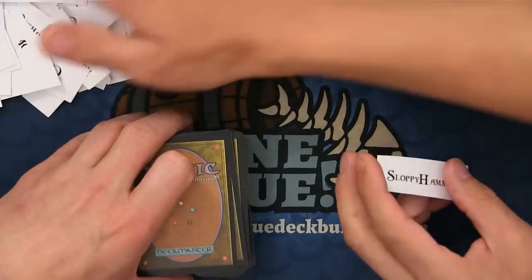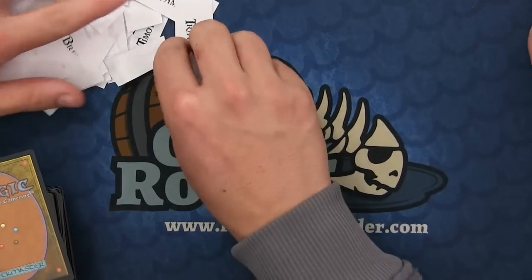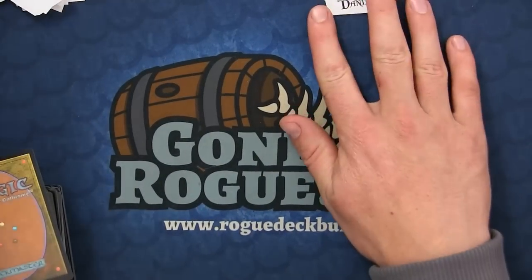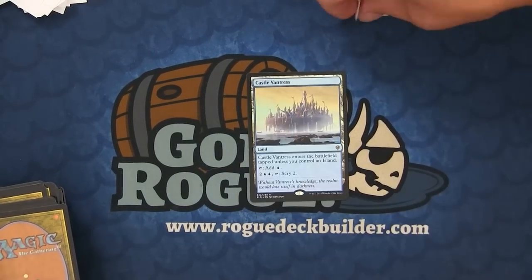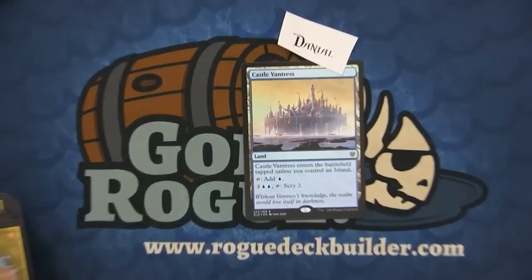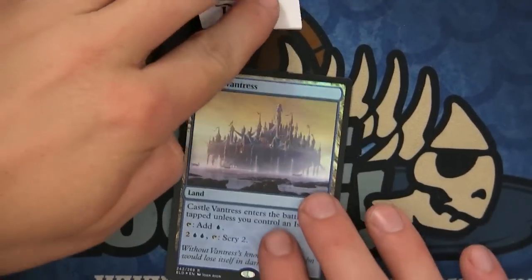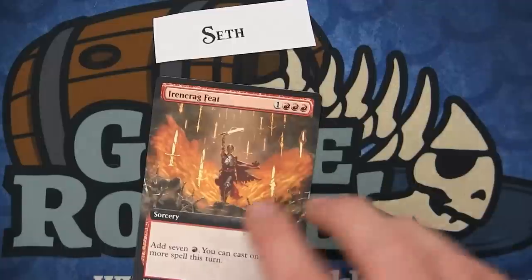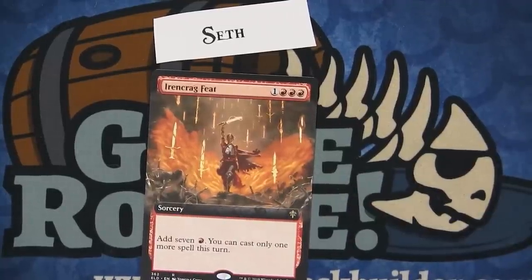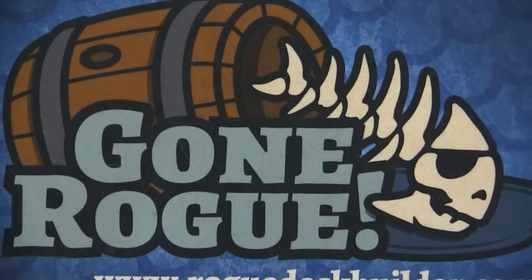All right, Kevin's going to hand me the name. First one — Daniel gets the foil Castle Vantress. Next one is Seth — Seth gets the extended art Iron Crag. Then we have Anaman — that's a brawl card, that was bad, we'll do it again. Is that even worth anything? It's out of the Planeswalker deck. Next one gets a Lonesome Unicorn — that's a showcase, yep.